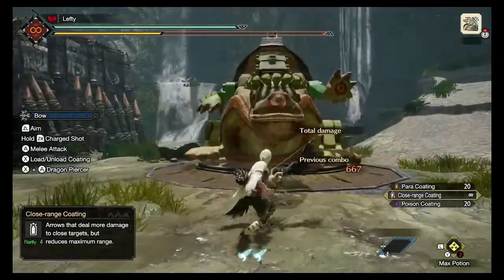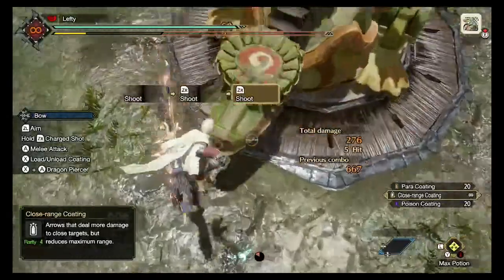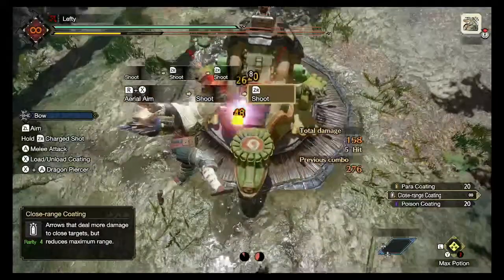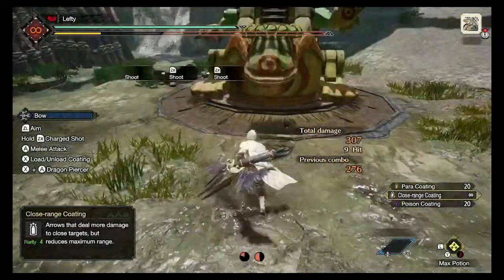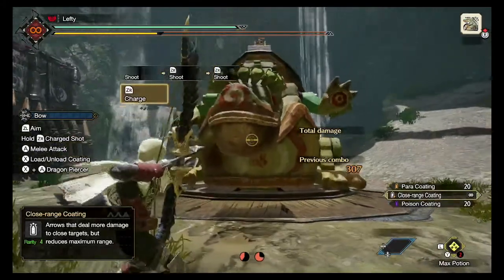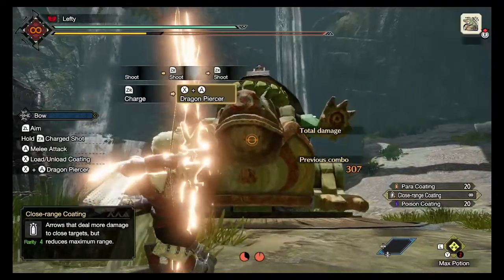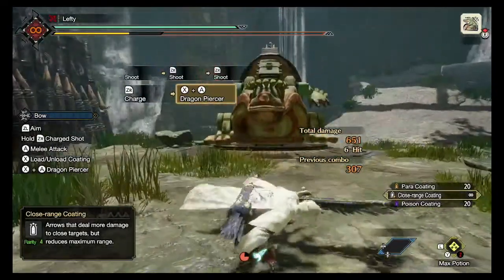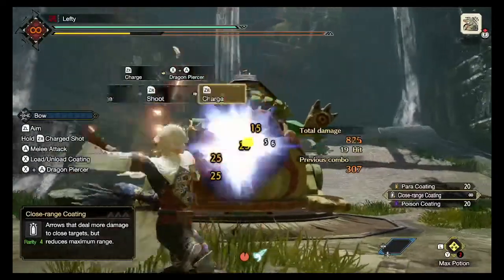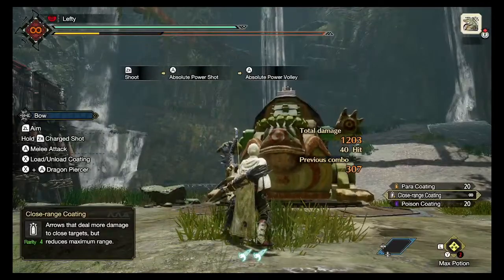Let's check the jump out. We're critting — I'm critting for 60s in the air on a jump. And I know that this is the training dummy, this is not real damage. You're going to come across your dinosaurs and monsters with natural resistances to certain abilities. But I feel like the damage on this is incredible.